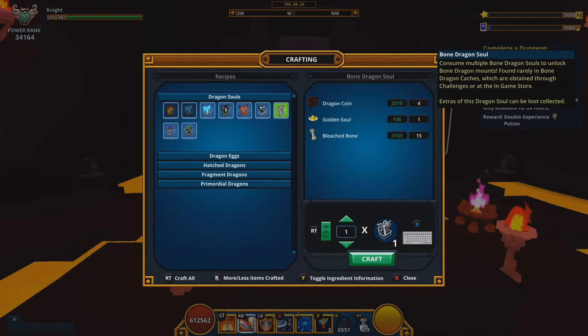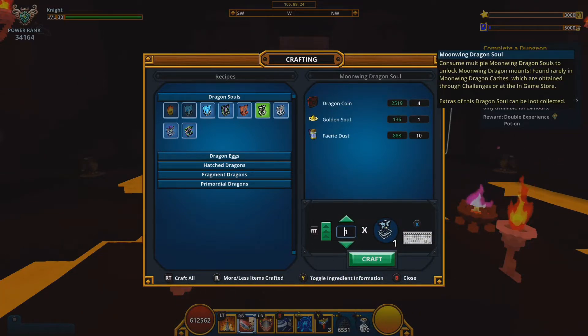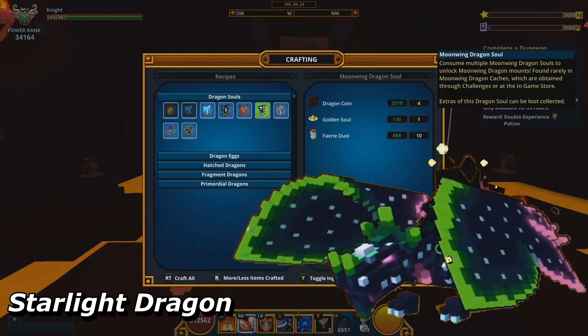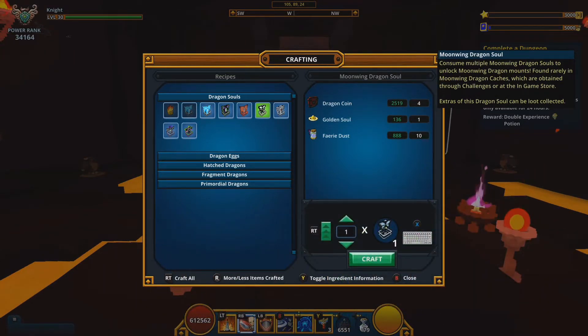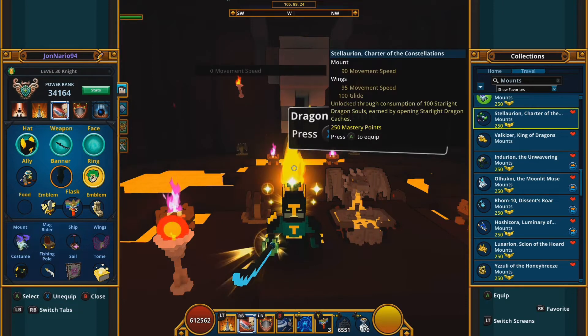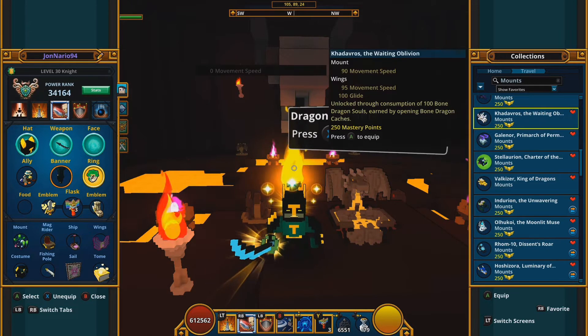For the Moonwind, Bone, Winter, and Starlight dragons, it works slightly differently. You get the stats at 75 souls consumed, but you need all 100 to actually get the dragon. So the stats come earlier but the dragon itself comes later. All four of these — Moonwind, Bone, Winter, and Starlight — follow the same pattern: 75 for stats, 100 for the dragon.